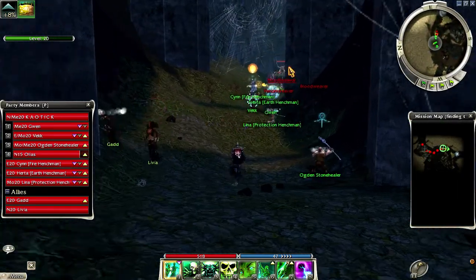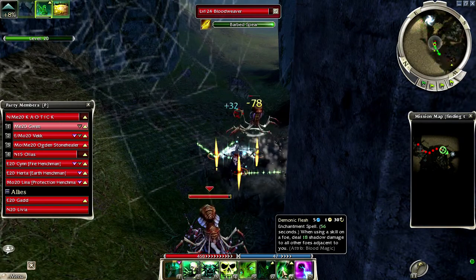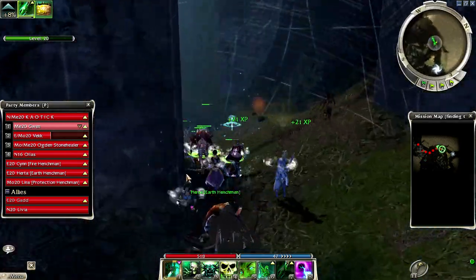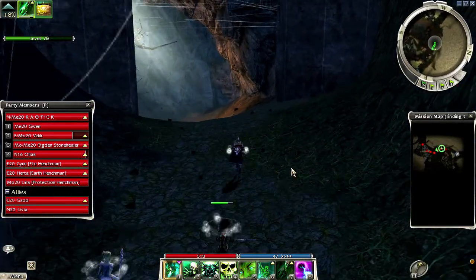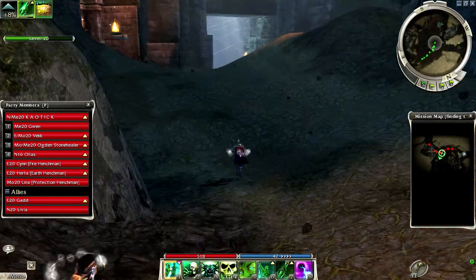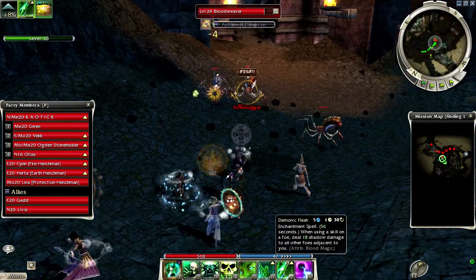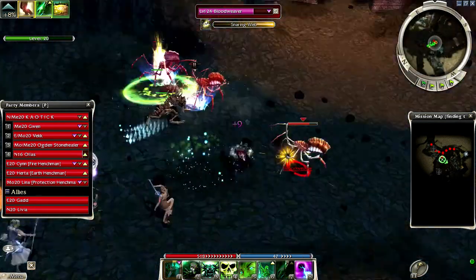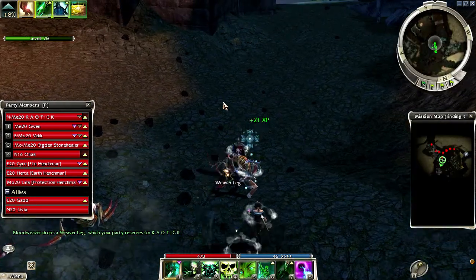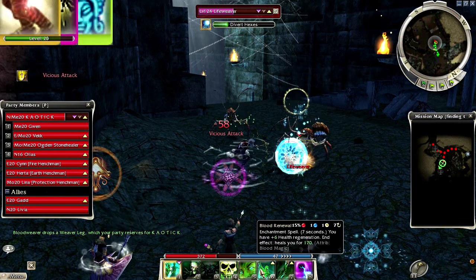Let's kill those guys really quick. Alright, time to go downwards into the place. We're supposed to kill Scribed Eatens — that's what we're doing. This is a lot more exciting with people, so we're definitely going to try and get some people into this. But nobody's really on right now, which makes sense — it's Thursday night and most people either have work or school tomorrow.